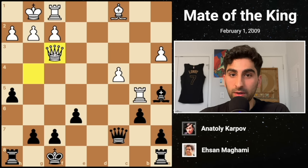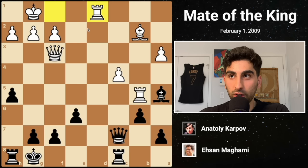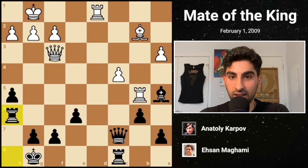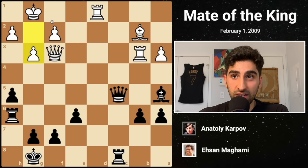C4 is followed by h5 attacking the queen and paving the way for a rook lift. Qf3 attacks the other rook, so Black plays Rc8, building up pressure on the weak c-pawn. White develops the bishop to b2, and Black could take the c-pawn but chooses a safe approach, tucking the king away on g8. Rd8 puts the rook on the open file, and Karpov lifts the rook to h6. White plays the tricky c5, and taking the pawn would be a big mistake because of Rb7, winning some material. Karpov, cool as a cucumber, first plays a6, forcing the rook back before taking on c5 with his queen, and he is now up two pawns.